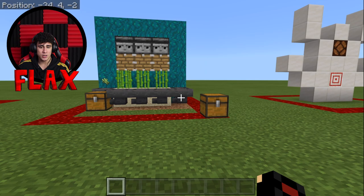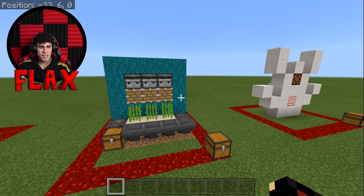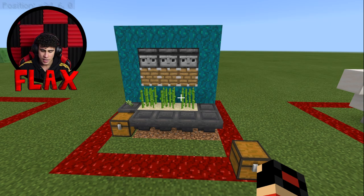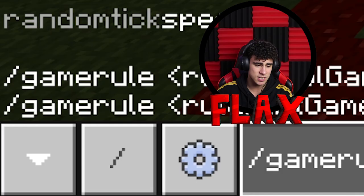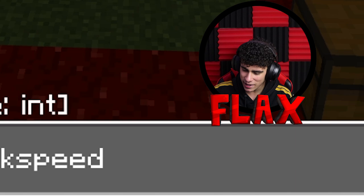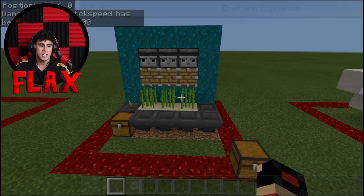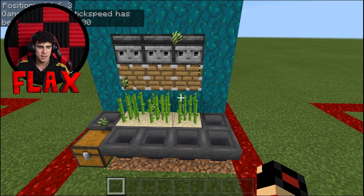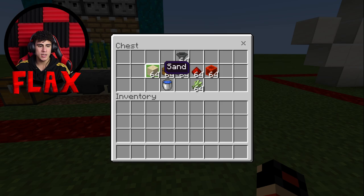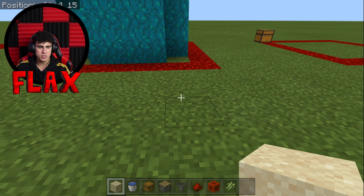Now at number four we've got this automatic sugar cane — it is super easy to make as well. Let's have a look at the back: that's literally all you need. I'm going to use a random tick speed command and then speed up the time, set it to 2000 just so you can see these grow up fast. As soon as it reaches the observer block it will cut the sugar cane for you and then place it into this chest.